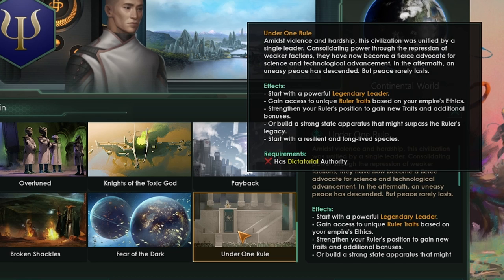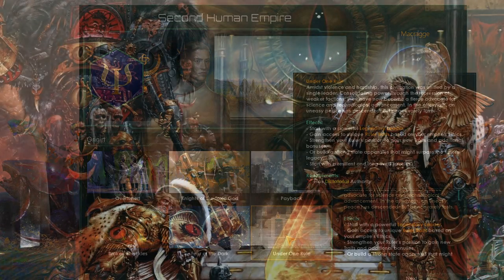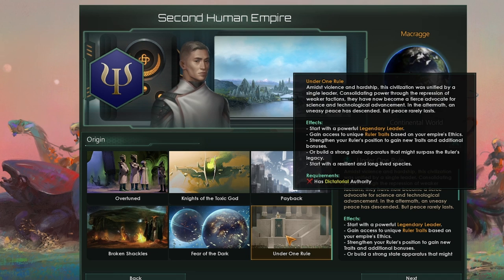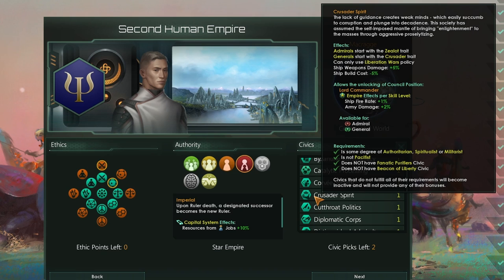There are a lot of twists and turns to this origin. It is kind of story-based, but also very player-driven in how you approach it. If you've ever wanted to start the game as the God Emperor of Mankind who's just unified Earth and is about to launch his great crusade, this is probably the origin for you. You could also roleplay as other God Emperor figures like Leto II from Dune, or possibly Superman in the Injustice universe. However, this one is entirely not available to Gestalt Consciousness empires. We're also getting 12 new civics.